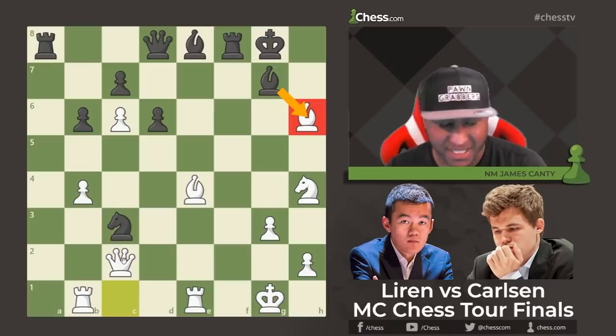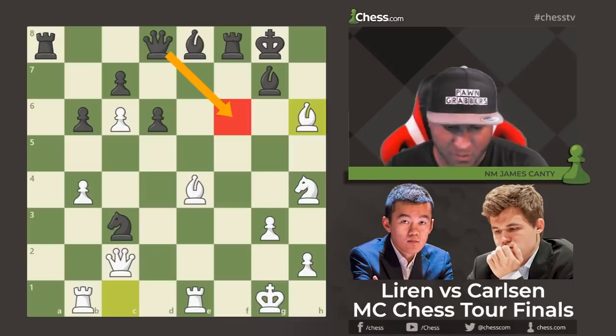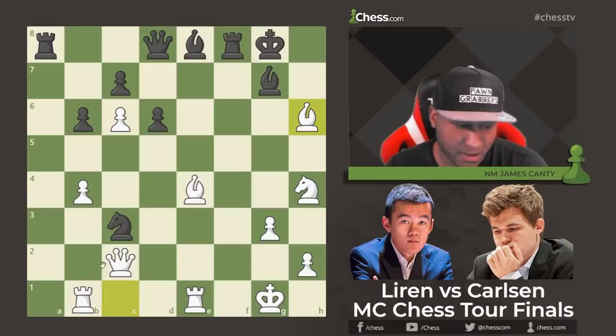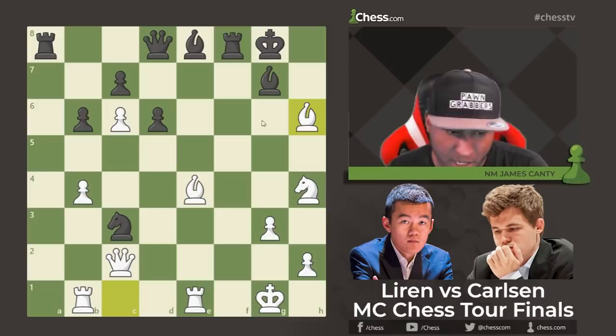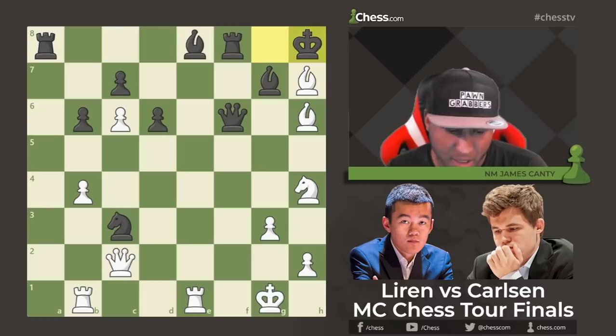After Bishop takes h6, the idea is Queen takes c3, but Magnus sees all of this and plays Queen f6 instead — he didn't want to deal with Knight takes b1 and all the checks that can follow. After Knight takes b1, the move is actually Bishop d5 followed by Bishop f7 and Queen g6, which is very scary in some lines. So Queen f6, then Bishop h7 check, King h8.